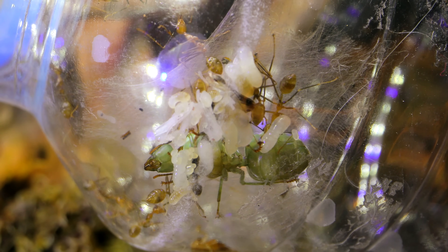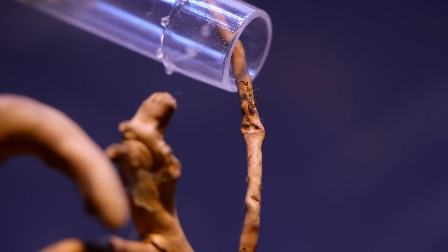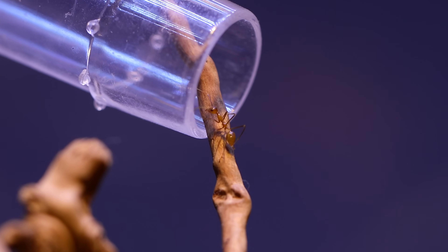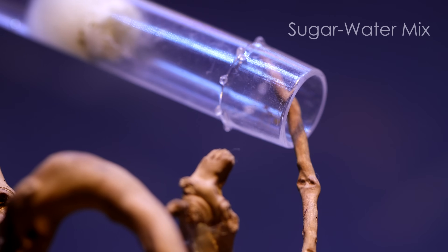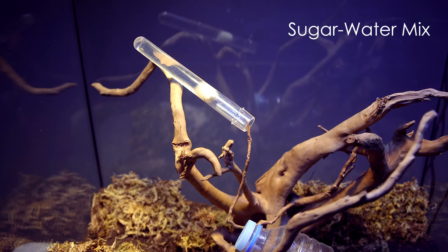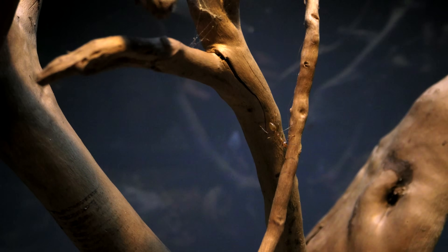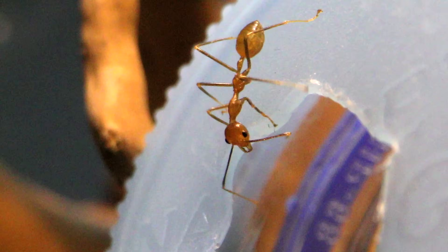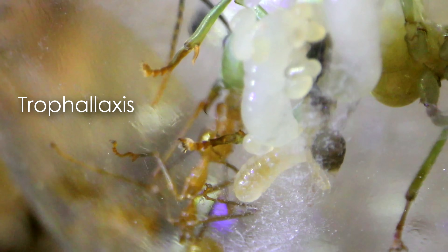An ant makes its way up a wooden limb, leaving a pheromone trail along the way to direct other hungry ants looking for food, and enters the sugar water test tube for some sweet goods. I've been placing their sugar water not too far from the nest. After having their fill, they make their way back to the colony following the pheromone trail, enter the bottle through the hole, and feed the other colony members through mouth-to-mouth transfer called trophallaxis, as you see here.